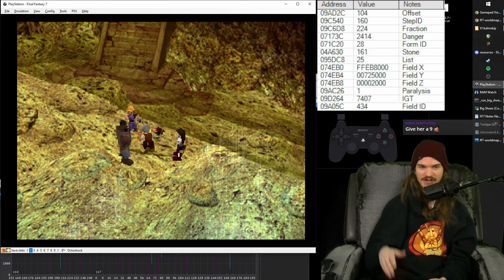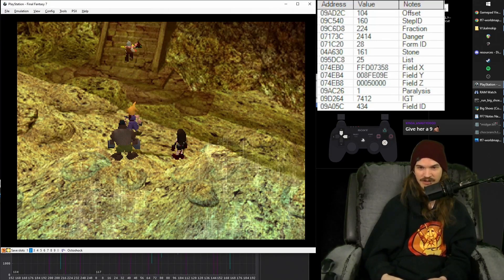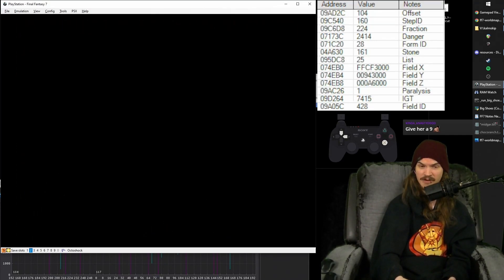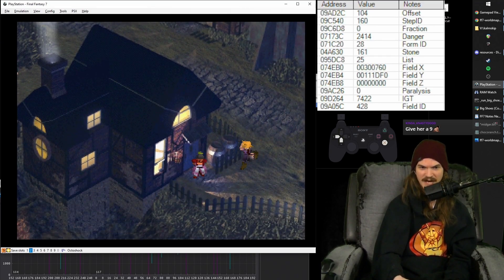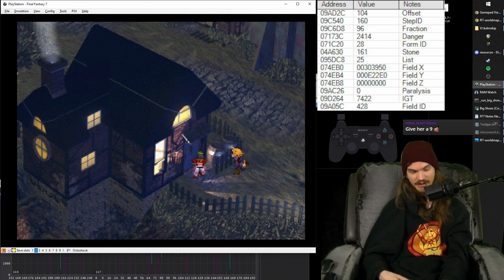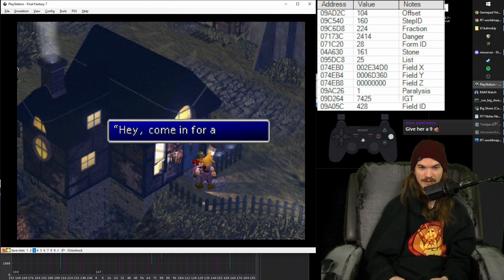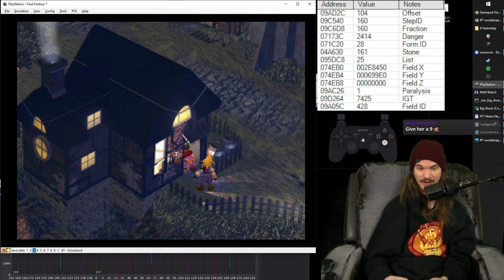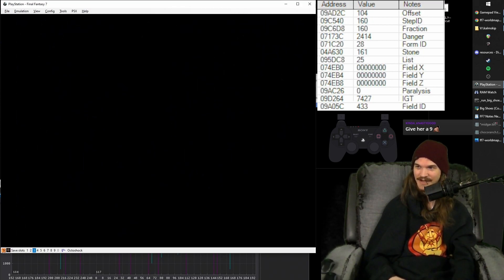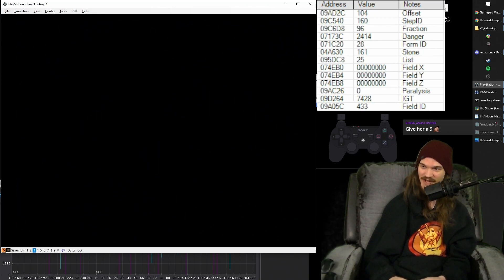After those couple dialogue boxes, there's no more dialogue boxes and you don't have to run out of this room — you get warped out of it. So you can go ahead and buffer up right and run, because the next thing we have to do is talk to the woman in front of the house at the bottom. You can switch to down right and talk to her. This is one of those spots where if you're holding X while you talk to her, Cloud runs into the house instead of walks — just a tiny little time save.